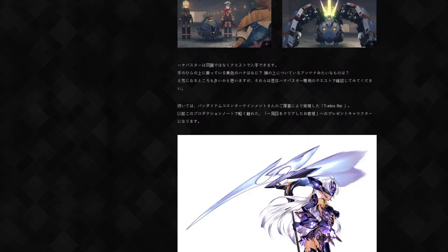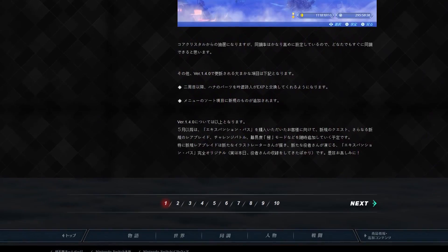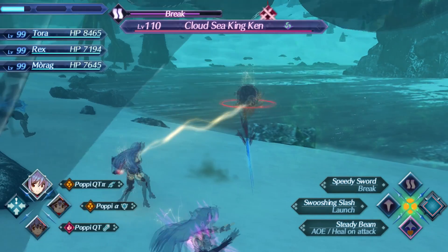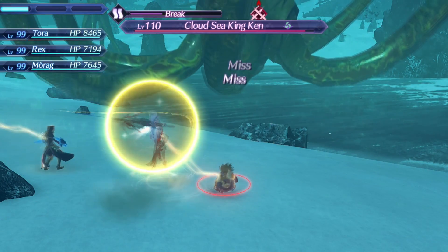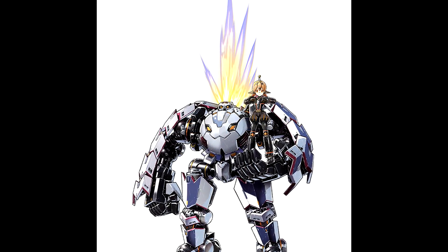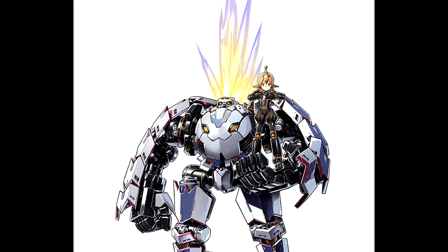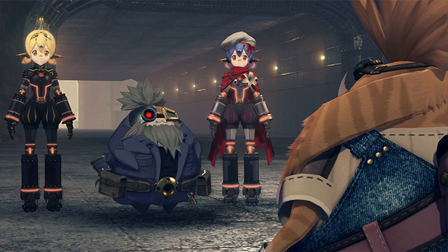The most notable thing about this patch is two brand new Rare Blades. The first blade is the wildest of them all and the one I am most excited about out of all the post-release blades thus far: the Poppy Buster. It is the fourth and new Poppy form that can be used by any driver. Poppy Buster can be obtained if you purchase the expansion pass and can be acquired through a quest line.